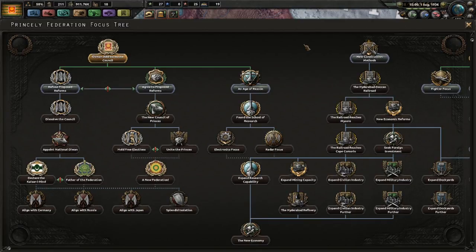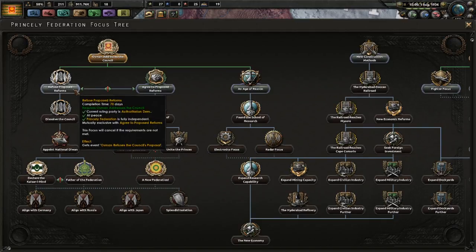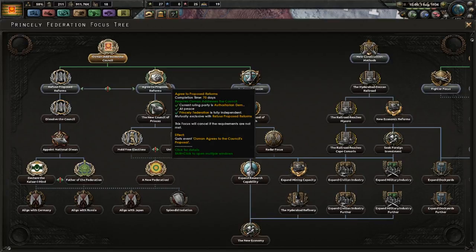Here we are after completing two focuses — Osman has now addressed the council. It's August of 1936. We've completed the Osman Addressing the Council focus, and now we can decide whether we want to refuse the proposed reforms or agree to them.